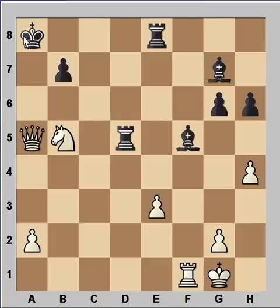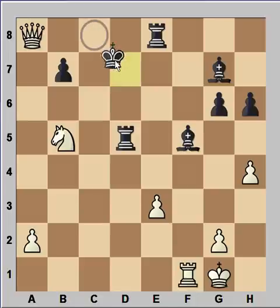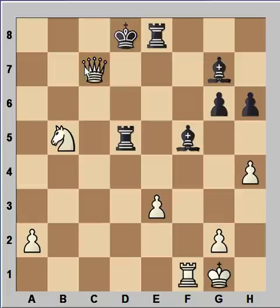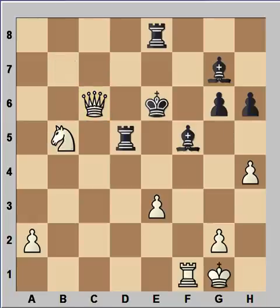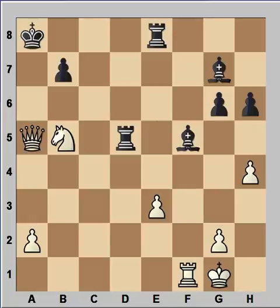Black could have continued with king to b8. Then we would have the continuation: check, king to c8, check, king to d7, queen takes pawn. If king goes to d8, then queen to c7 checkmate. So king to e6, and now knight to c7 is winning, as is queen to c6 check. If king goes to e7, queen takes rook on d5, and this is lost for black. That's why at move 25, black resigned.